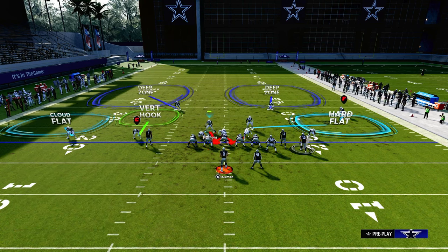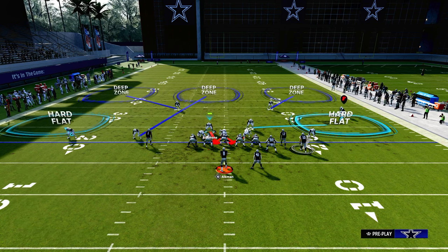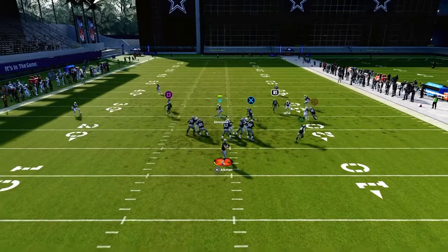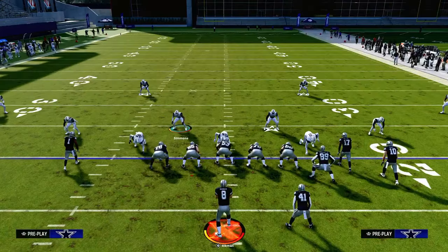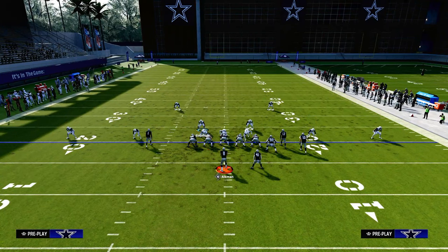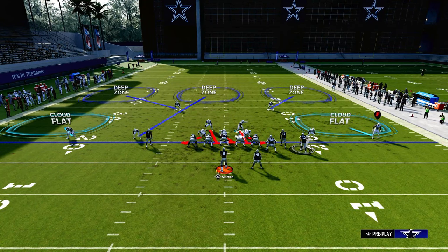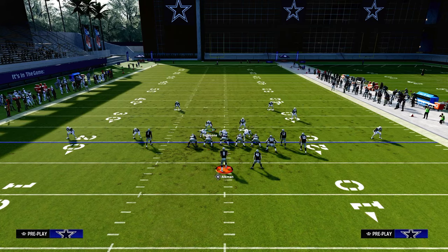If we want to cover this more accurately, we can hard flat this guy, still back that guy off on a cloud, and with this vertical hook we can either man him up on circle to stop the RPO or leave him on the vertical hook. The beauty of this version of the defense is we have an extra person in coverage. We still use those outside thirds and that middle third. On the backside, I typically hard flat this guy — this will pretty much completely bag any kind of flood concept to that side.